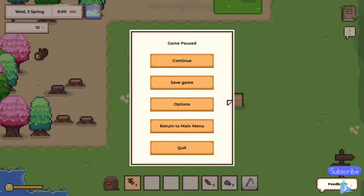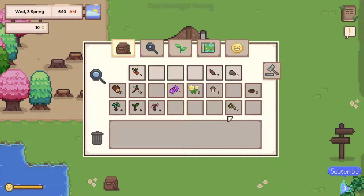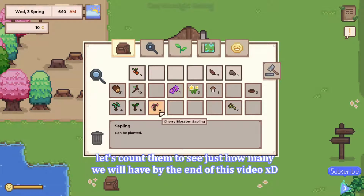Hello cozy gamers! As you can see, it is not a first run — I actually played through a little bit and tried to get myself familiarized with things. In the meantime, we picked out some chamomile and wild violet, and we started collecting some fibers and planted a tree.